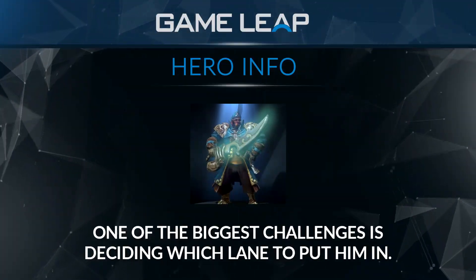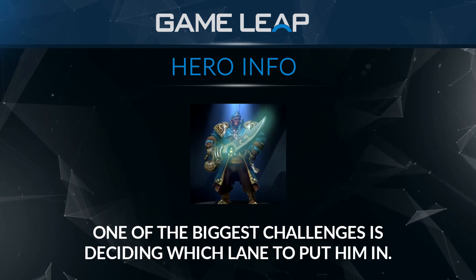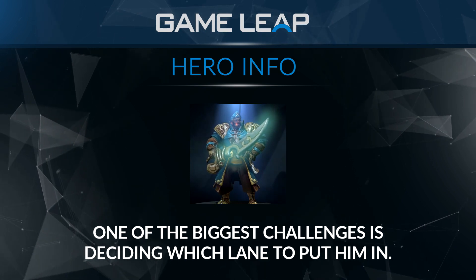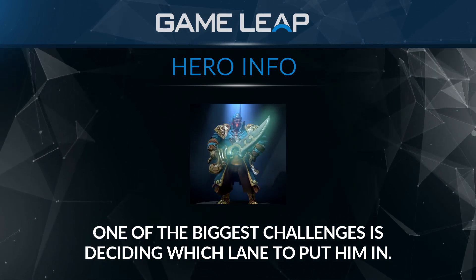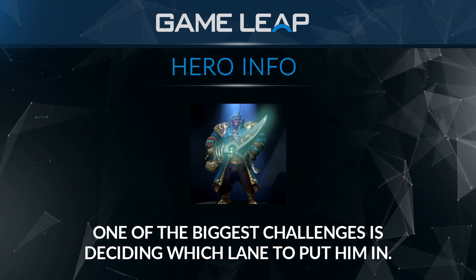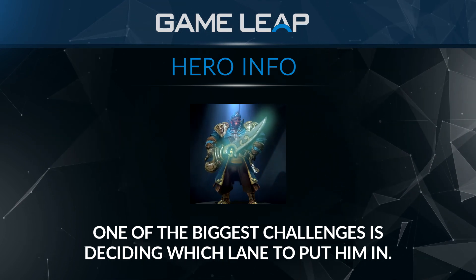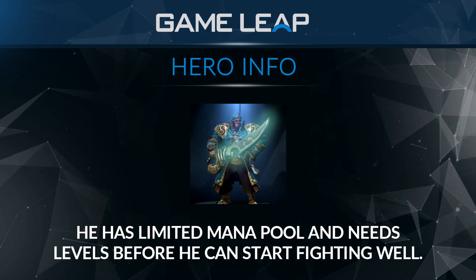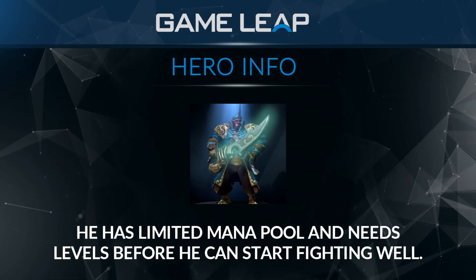Moving onto the cons of Kunkka, some of his weaknesses are pretty big, and they're majorly why he hasn't been picked often in pro games, though he is seeing a little bit of playtime as of late. One of the biggest challenges of picking Kunkka is deciding which lane to put him in. It's hard to decide where to put a melee support hero that can't gank very well before levels 3 to 5. He doesn't contribute much to the safe lane outside of being able to augment already strong laners with X and Torrent. He's not particularly good at going with an aggressive dual offlane strategy, since he has a limited mana pool and needs a couple of levels before he can really start fighting well.